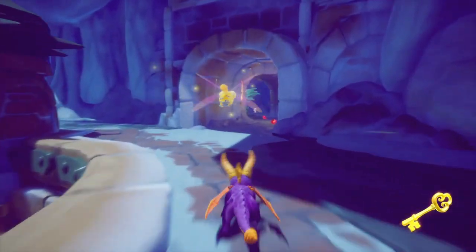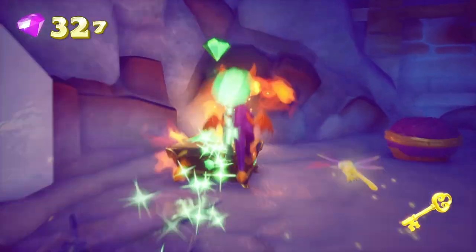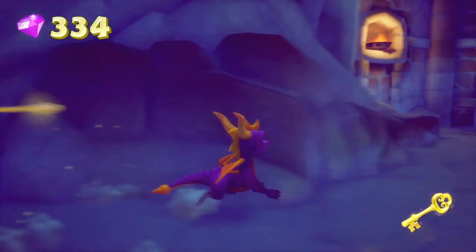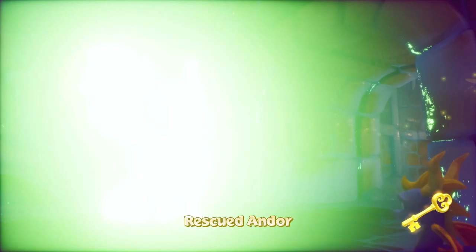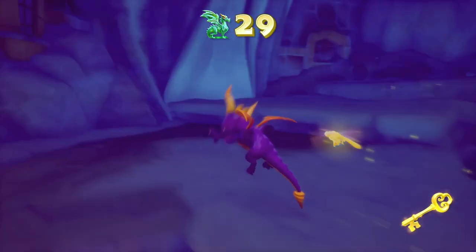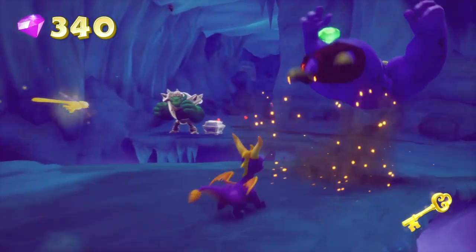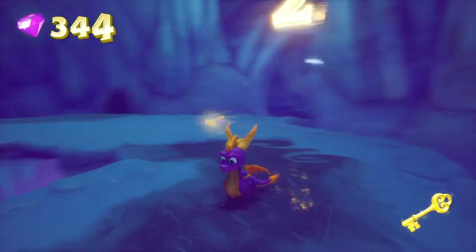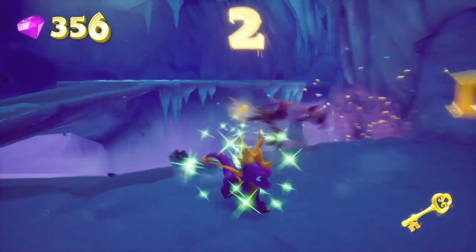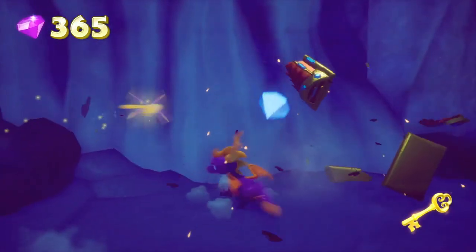One thing I don't like is why the key stays on screen during a cutscene — that's weird. Now we can take this pathway and 100 percent this world, which is pretty cool. We'll break everything here and grab this dragon — he just says 'thank you for releasing me.' Now we have more ice cave parts. I think we're done with the armored enemies on the ice.